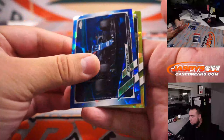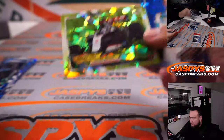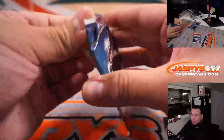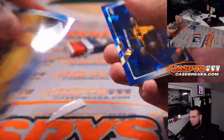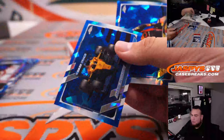Gold — Haas. We have a Romain Grosjean. Actually not gold, more like a yellow. Not the strongest color yet. I feel like there should be something nice in here. Lando Norris — I don't know if that's a short print or not. Daniel Ricciardo. And a Max Verstappen insert.